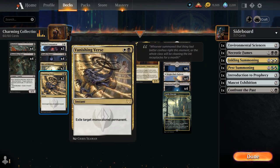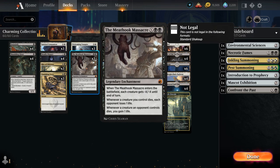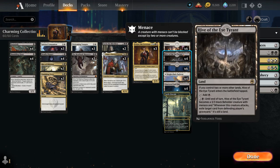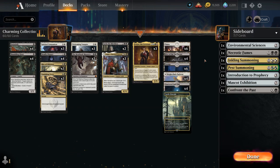We can also flash Rite of Oblivion back from the graveyard for four mana, complementing Vanishing Verse as our instant-speed spot removal, exiling a mono-colored permanent. Meathook Massacre is our board wipe to deal with opposing go-wide decks. The mana base is straightforward: black and white lands, six plains, six swamps, four copies of Hive of the Eye Tyrant as an extra creature land, some dual lands, and one copy of Voldaren Estate which we can use to create blood tokens in the late game. Now let's jump into some games.